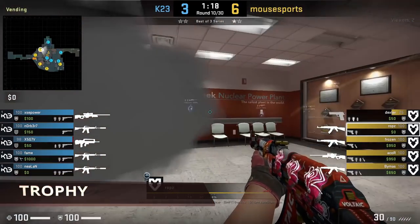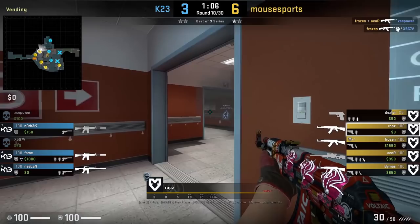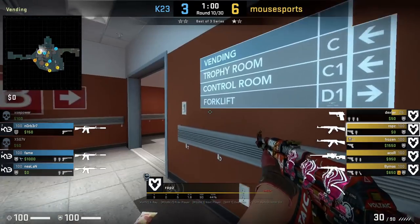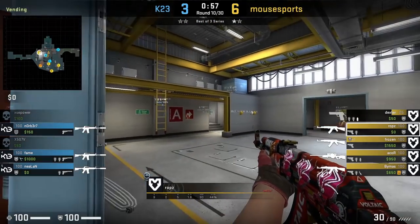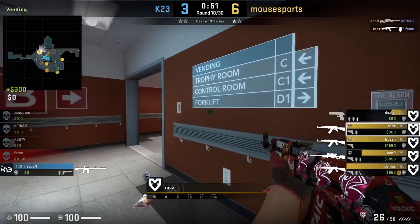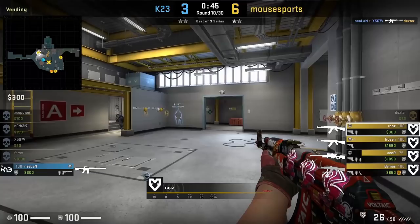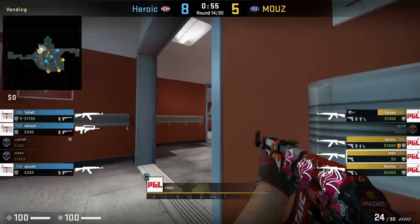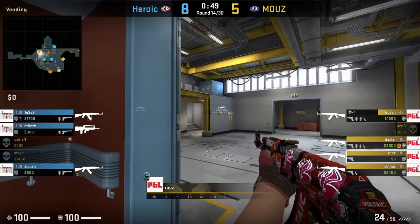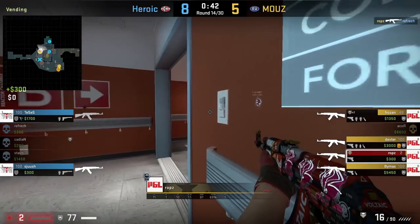The next position ROPS likes to hold is inside trophy. He likes to go back and forth between holding for the ramp push and then checking lobby. Early in the round whenever you're going into trophy, CTs like to go through their own smoke to push trophy or get flashed into trophy, so those two plays you need to be cautious of. Also sometimes AWPers will throw a bad smoke or fake a molotov and then push ramp, so take note of that - just because you hear something being smoked or mollied, there's a chance it was bad utility thrown from the CTs in order for them to push. ROPS kills Refresh pushing door then makes his way ramp to lower as his teammates cross secret to lower.